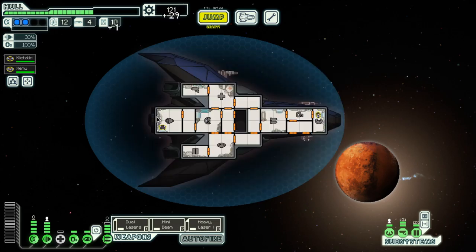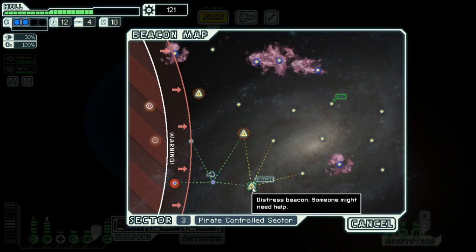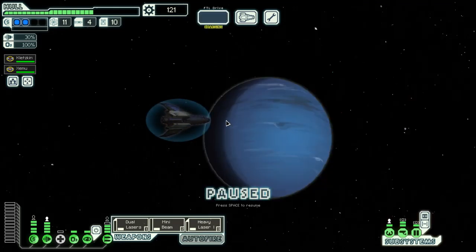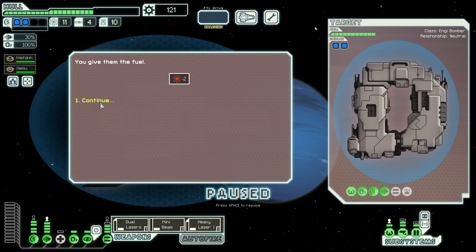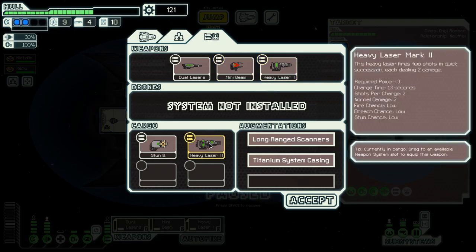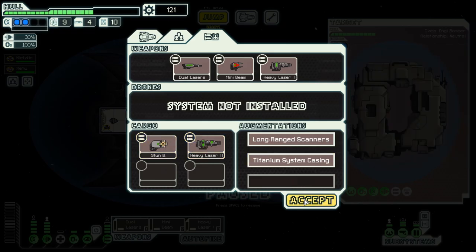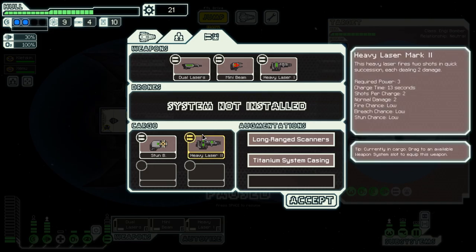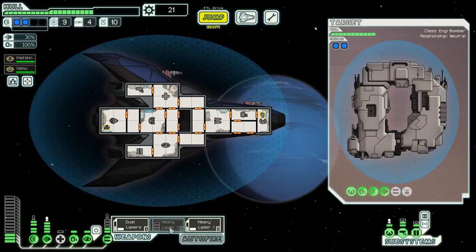Dock. Very nice. This and then up. Now we can have two fuel and we get a better weapon. But this one requires three power, so we need one more here and two more here, and that should enable us to do this.